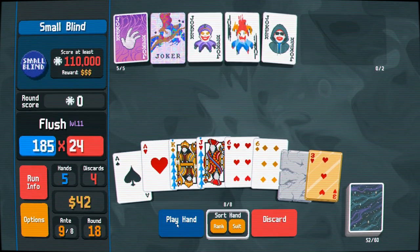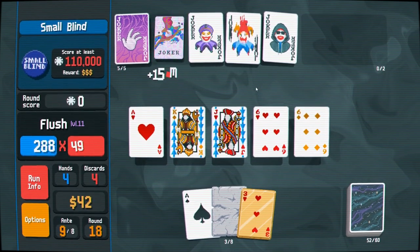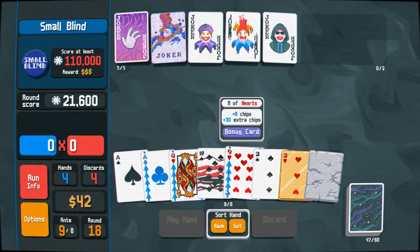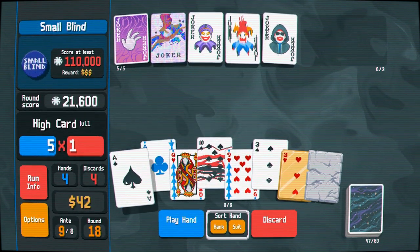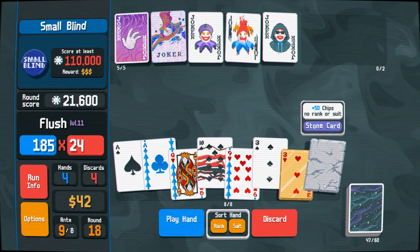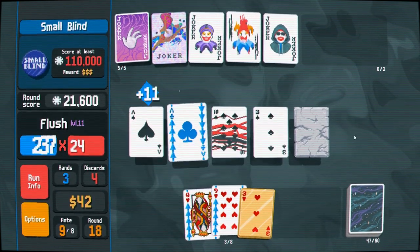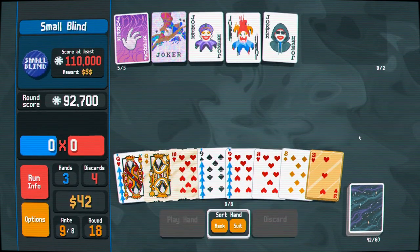Stone cards are not too bad to have in my deck now that I think about it, because if I run a four-card flush I can tag the stone card on there for extra chips. Good thinking! I like that a lot.